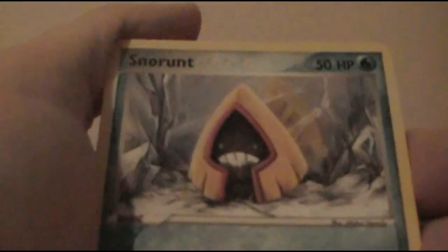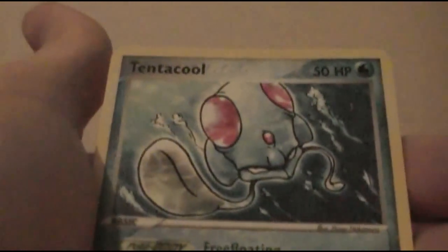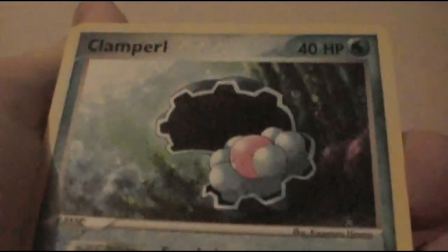We're about halfway with this stack of cards. We're almost done with the line, gonna have to set up some more. Snorunt, Feebas, Gulpin, Tentacool, Clampearl, Baltoy Reverse Hollow — now I have Claydol and Baltoy reverse. And a Huntail, Sealeo and a Claydol. I actually really like Huntail — on my first run of Ruby when it first came out, me and my brother traded and I had Huntail. Shuppet — haven't got one of those yet. And a sweet-looking Pinsir artwork!